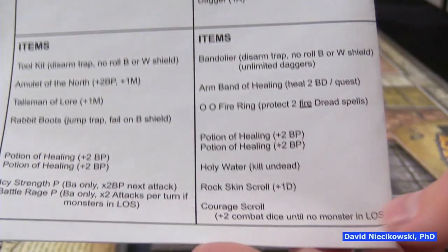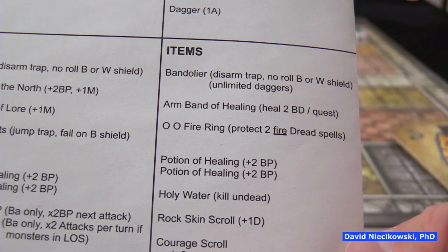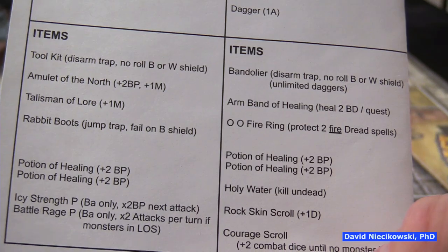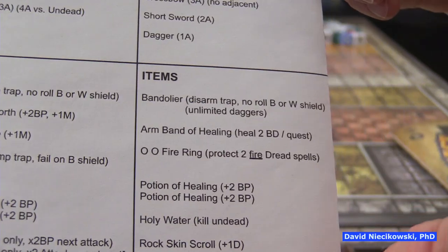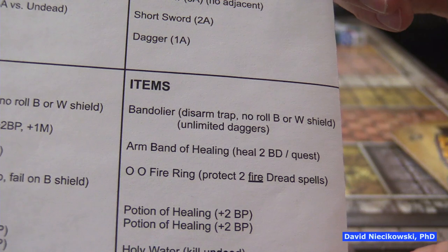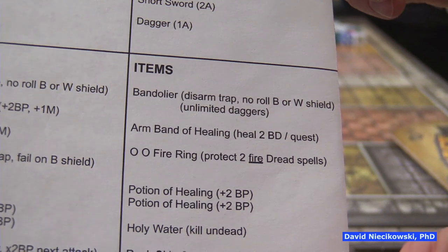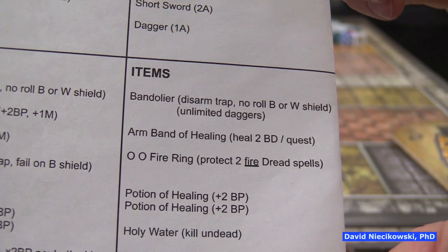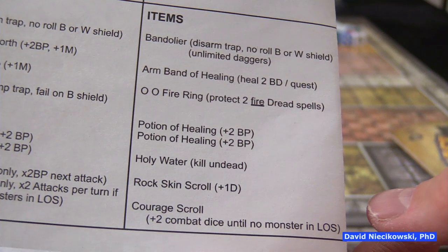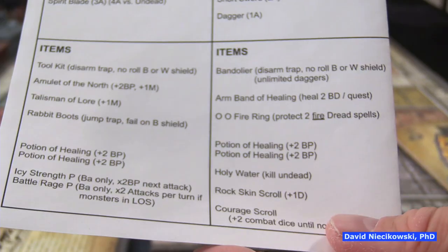The Barbarian, from the Frozen Horror quest book, was able to buy an Icy Strength potion which gives times two body points damage on the next attack — so if Julie rolls three damage she'd actually do six. She also has a Battle Rage potion which does times two attack dice per turn if a monster is in line of sight. The Wizard loaned you her Armband of Healing, and you have the Fire Ring that protects against two Fire Dread spells, which disappears after two uses.